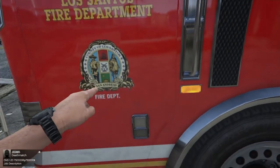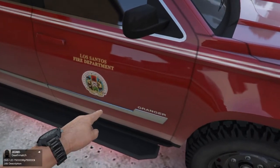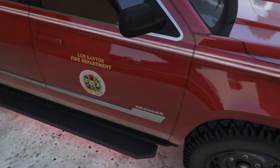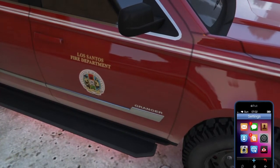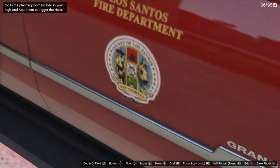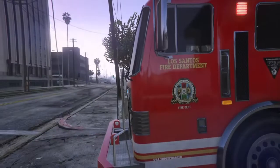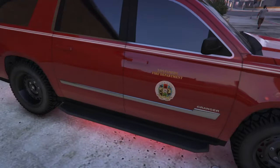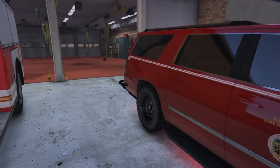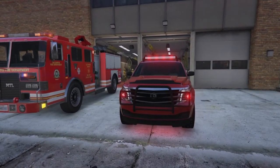I chose this logo because it coincides with the Los Santos fire department logo — very similar, very minor differences. This one has 'fire department' in white, which I wish this one did, but it's in black at the very bottom. It's hard to see, but it says 'fire department' right there. Los Santos fire department — very similar, fits perfectly on this paint job.